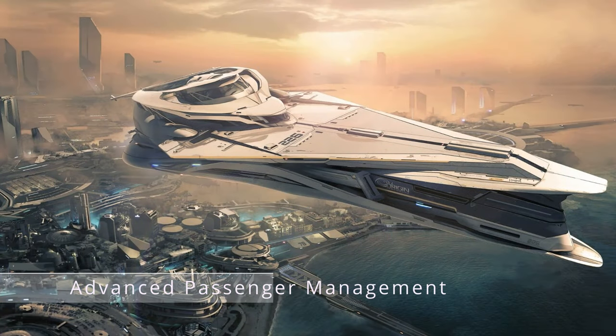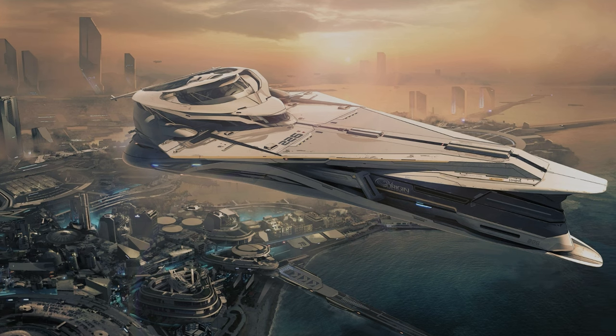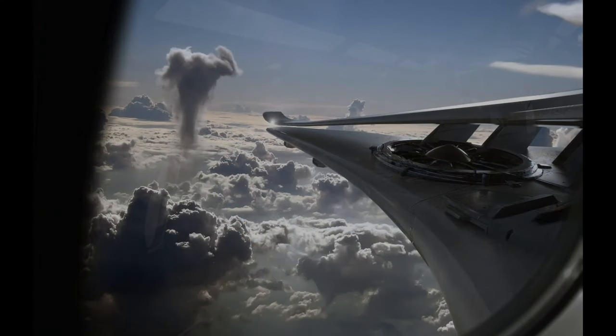Future updates could introduce advanced passenger management systems. This might involve managing passenger comfort, addressing their needs during the flight, and even dealing with emergencies. Think of it like a minigame where you balance the happiness of your passengers with the operational demands of your ship — monitoring comfort levels and providing in-flight services like food and entertainment.